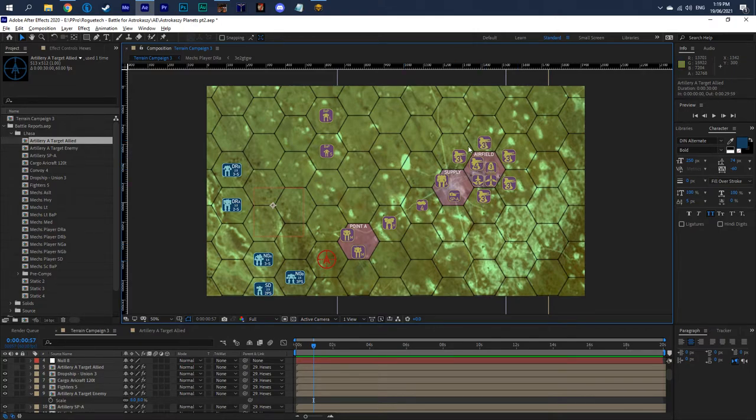There can only be one fixed defender in any hex at one time — there can't be two fixed defenders — which is why these are kind of bordered around the airfield but connected to it.